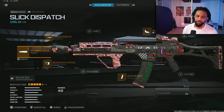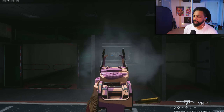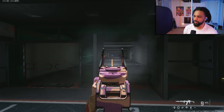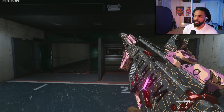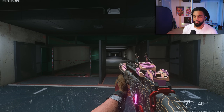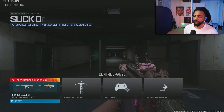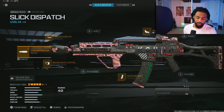Moving on to number three, we have the Holger 556. This gun is super low key and is a really good weapon. Even though it only has 40 rounds in the magazine and has a bit of weirder recoil, with this brand new muzzle it's so much easier to use. If you don't know how to unlock this muzzle, I made a video on it — you can click on the tab right above my head.